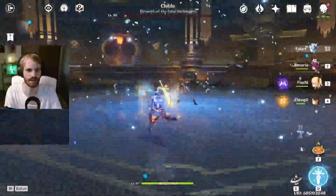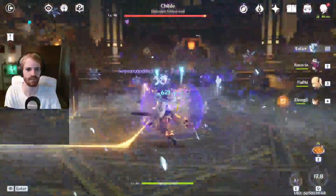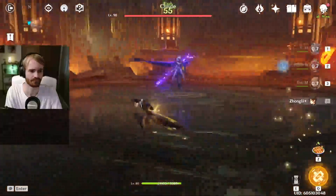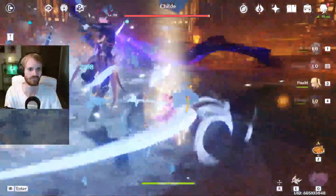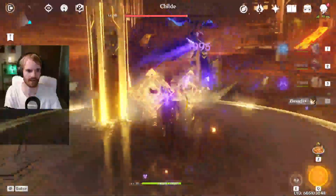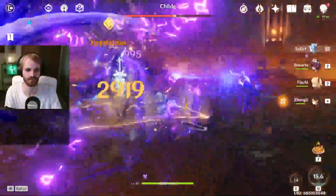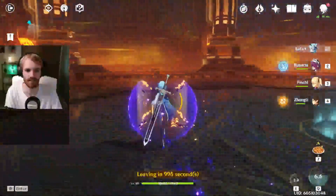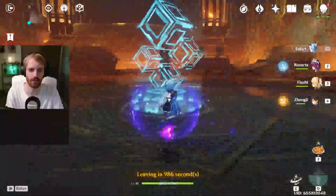As you can see, the Favonius Greatsword is putting in work — I already have my ultimate charged. After pressing E and building stacks, we actually hit up to 100K. The amount of energy recharge you get from this weapon makes it very viable. Of course you won't be hitting as hard, but you do get her ultimate up a lot more frequently.